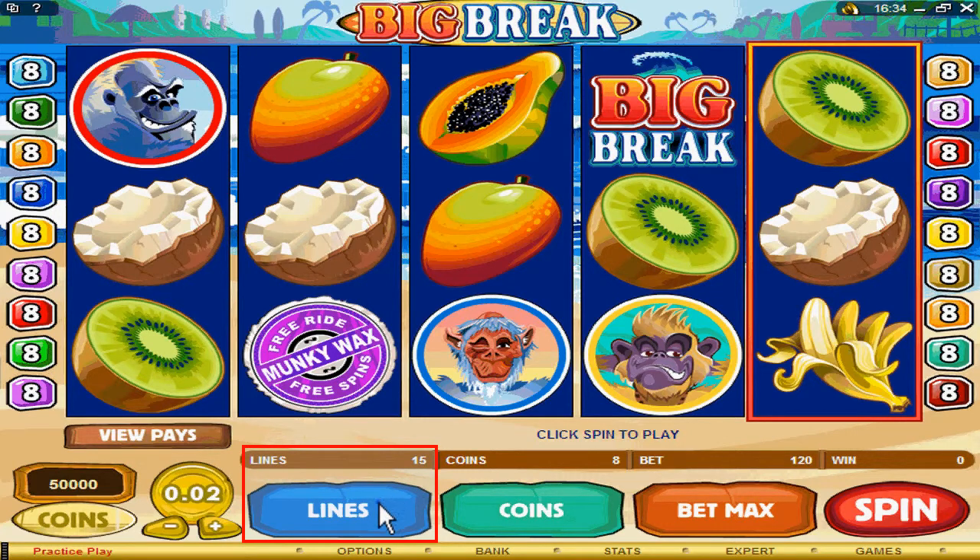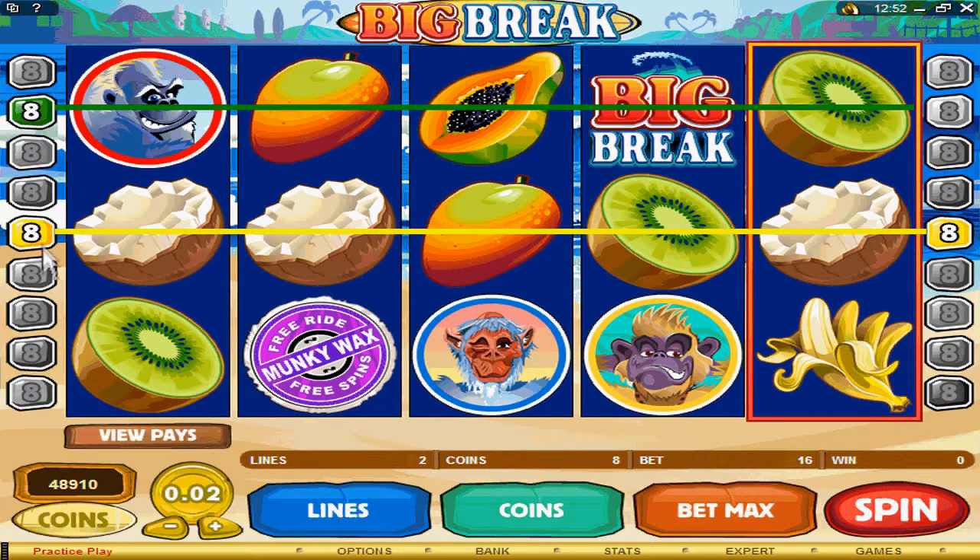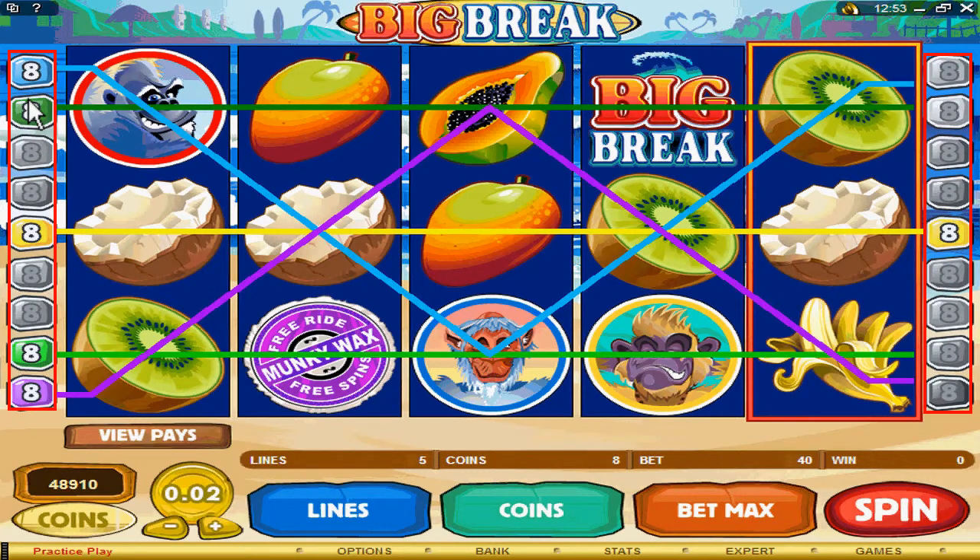If you would like to change the amount of lines you want to play, go here. The lines show the winning combinations you have selected. By clicking on these numbers, you can also select your lines.